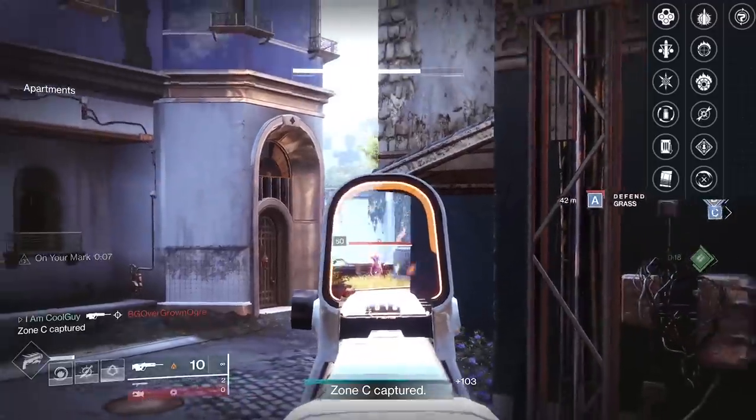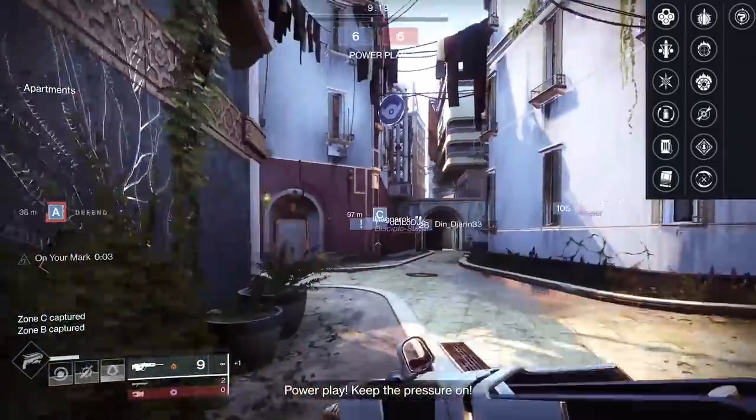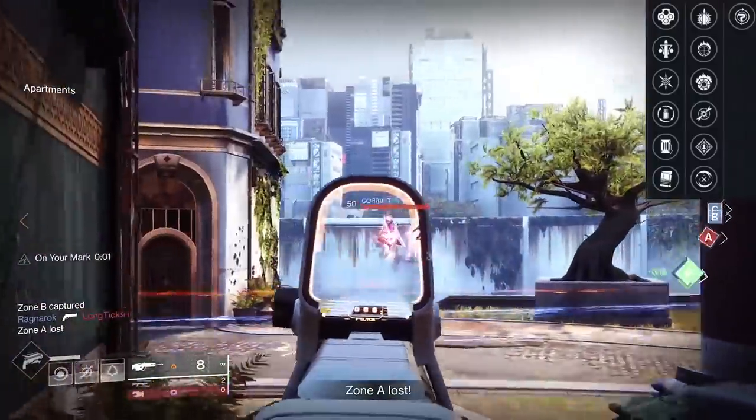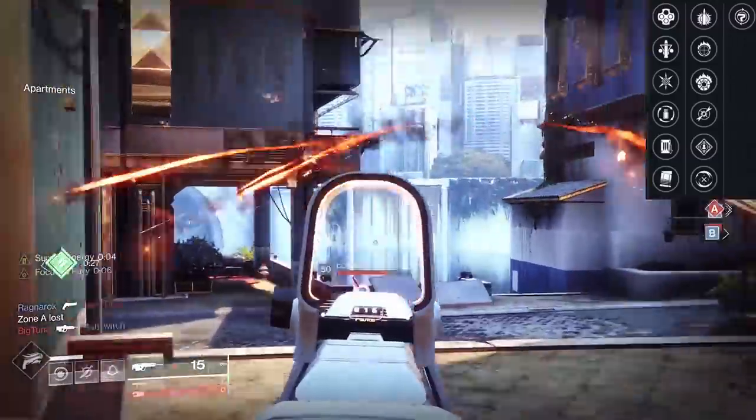With a damage bump, Staccato does offer a couple of good things. But I think in the Crucible sandbox, other scouts are going to be just a little bit better — things like box breathing and other damage perks. When it goes live, I'm going to talk about a couple of those in a dedicated video.